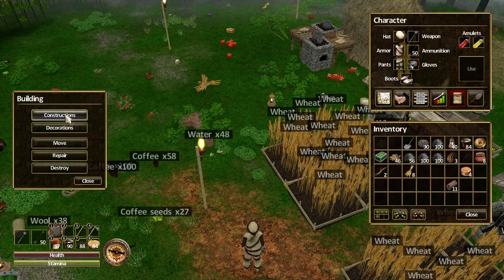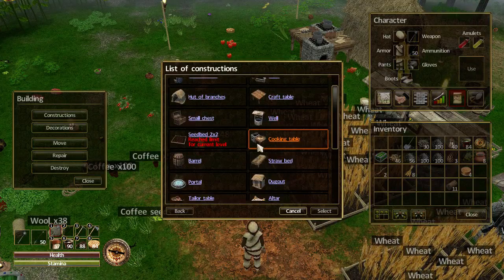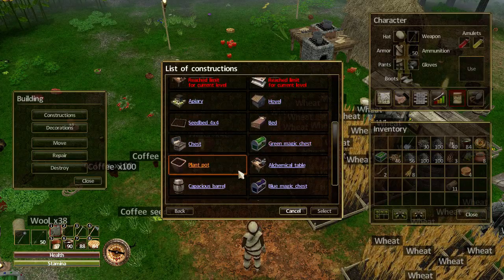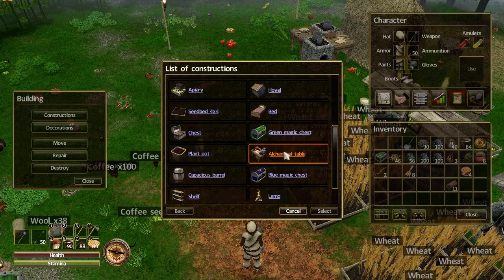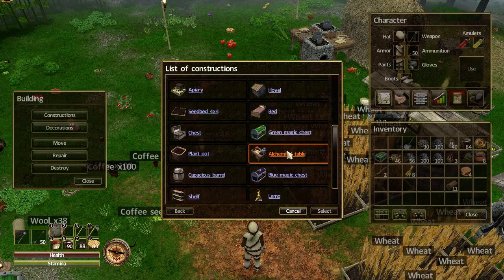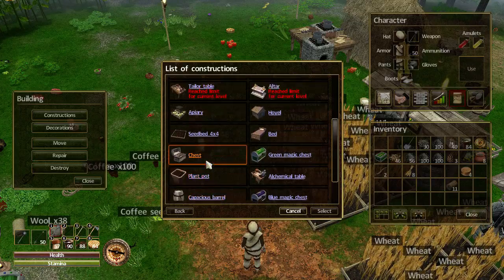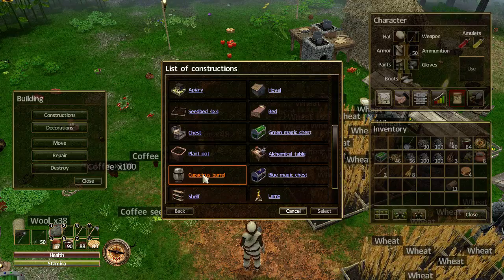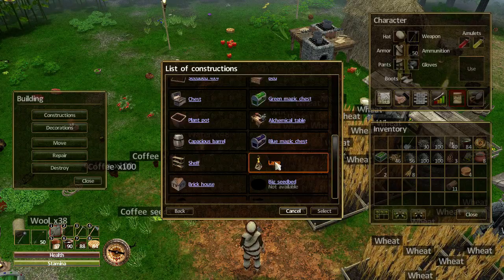Let's go into the buildings and see what we've got in constructions. If we scroll down, let's look at what is new. There we go - an alchemy table! I've been wanting to look at the alchemy table. Now I know we can do the health potions and stamina potions, so that is cool. A capacious barrel - we definitely have to look at the normal barrel and see what the difference is between the capacious one. And there's the chests I'm going to be making. Lamps - I wonder how they are better than the pocket lamps.